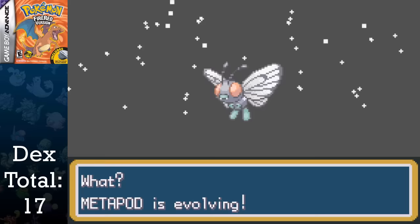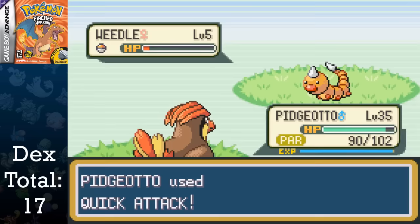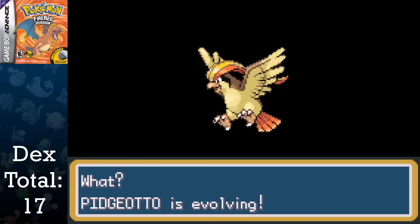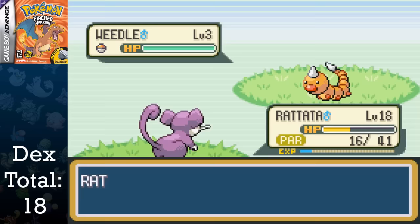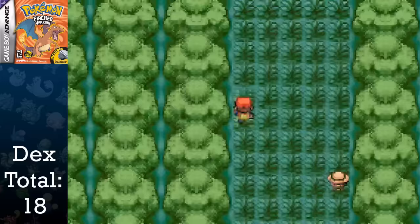This leaves only Pidgeot and Raticate left, since we can't do anything with Pikachu until we get a Thunderstone. I decided to do the harder one first, evolving Pidgeotto into Pidgeot at level 36. This took me about eight hours, which sounds surprising since Ivysaur to Venusaur only took me five and a half. This is proof of the four-level difference, and if I had chosen Squirtle or Charmander, I would have taken another two and a half hours just to evolve them into Blastoise or Charizard respectively. Lastly, I level Rattata to level 20 and get Raticate.